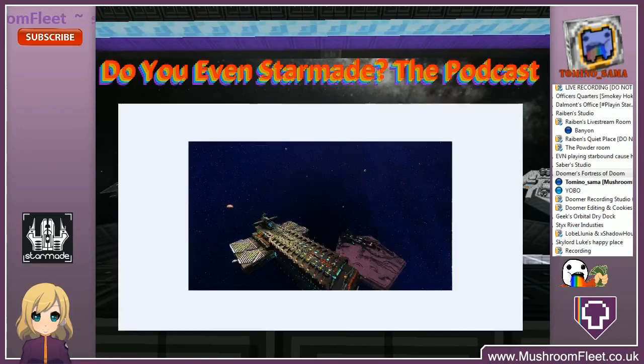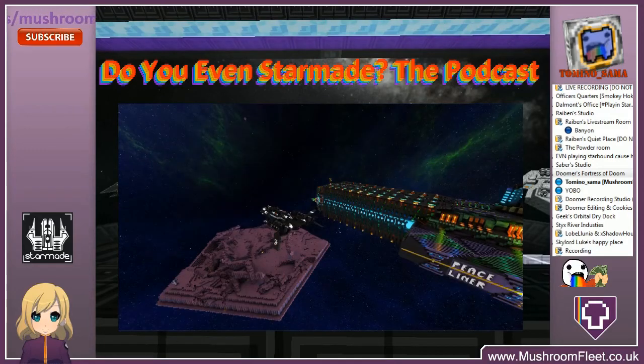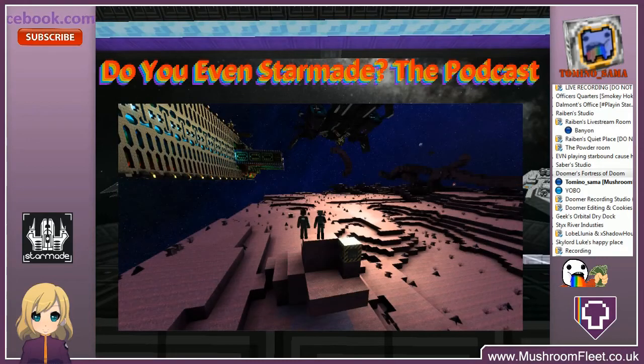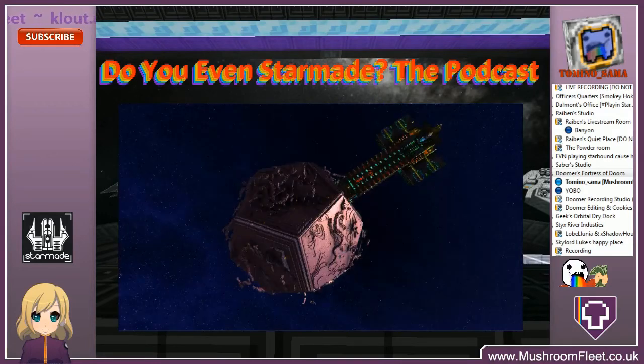The missile cruiser has transforming armor that folds off, battle armor, lighting that flashes with red alert — all done with logic. There are also auto doors that open when you walk up to them, though they only work in single-player because Mushroom Fleet doesn't like them. There'll be some pictures up on the site and a video or two about it.